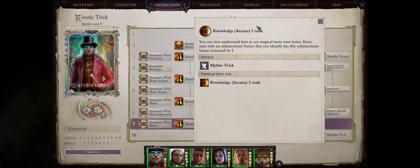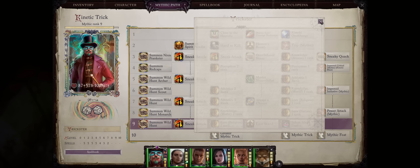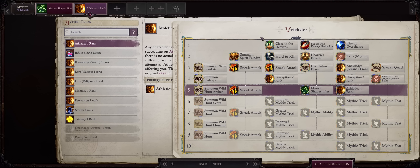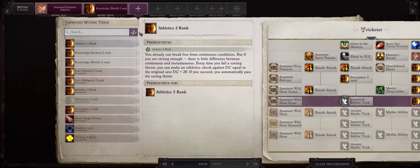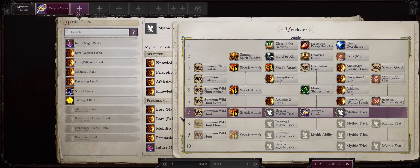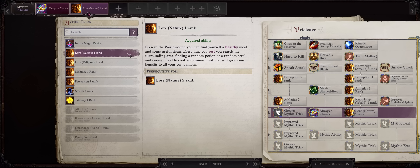Now when it comes to your Kineticist Trickster Mythic progression, at Mythic 3 just get Arcana 1 as usual to enhance the power of gear you find, together with Perception 1 and 2 at Mythic 4 to qualify for our special feats. For your Trick at Mythic level 5, Athletics Rank 1 — it's in your best interest to focus into the Athletics tricks now, because the third one will let you acquire 5 extra points of base attack bonus. For Mythic 6, Knowledge World 1 and then Athletics Rank 2. For Mythic 7, you can go with either Lore Nature 1 or Religion 1 depending on if you want the free food bonuses from Nature 1, or later the domain powers from Lore Religion 2. Then Athletics 3 is the must-have.